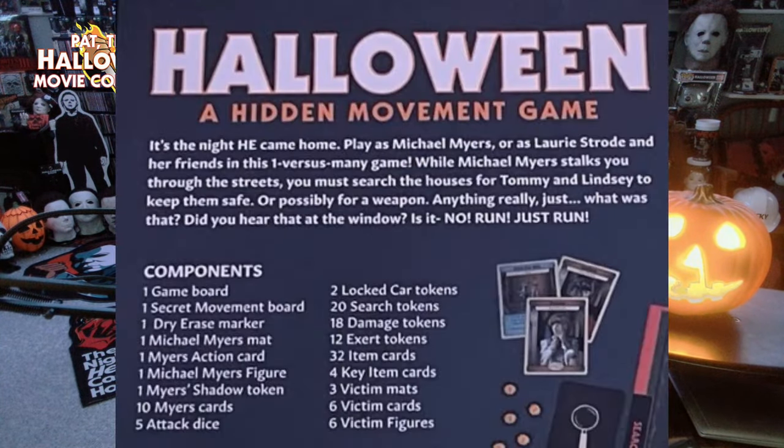It contains one game board, one secret movement board, one dry erase marker, one Michael Myers mat, one Myers action card, one Myers figure, one Myers shadow token, ten Myers cards, five attack dice, two locked car tokens, 20 search tokens, 18 damage tokens, 12 excerpt tokens, 32 item cards, four key item cards, three victim mats, six victim cards, and six victim figures. There's a lot of stuff in this — it's heavy.